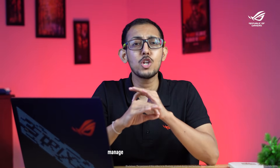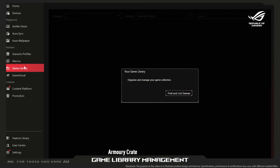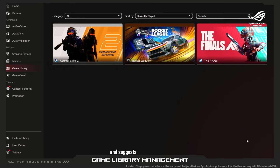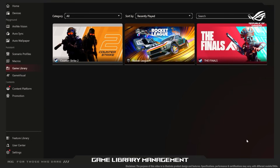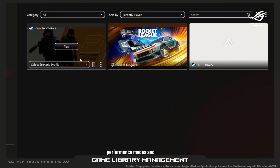Finally, manage your entire game library in one place. Armory Crate detects installed games from all platforms and suggests optimal settings for each game. Click on any game to see recommended performance modes and settings. It even tracks your playtime and system performance per game.